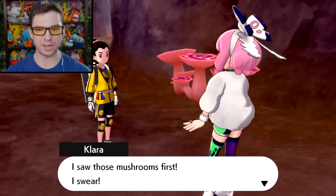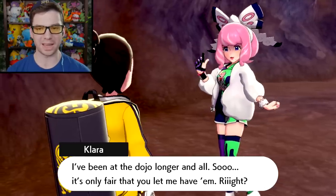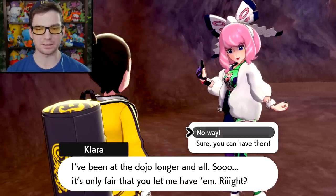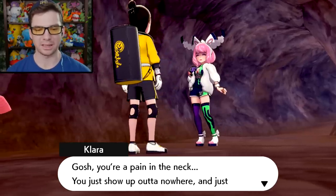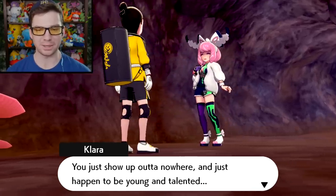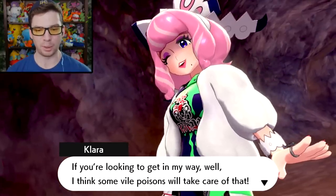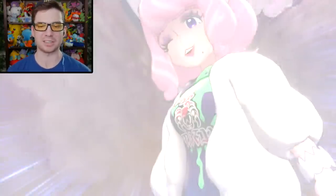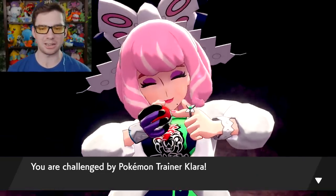I saw those mushrooms first, I swear. I've been at the dojo longer — it's only fair you let me have them, right? Clara says no way. Gosh, she's a pain in the neck — shows up out of nowhere and just happens to be young and talented. She threatens to use 'vile poisons' to get in my way. Is she trying to murder me?